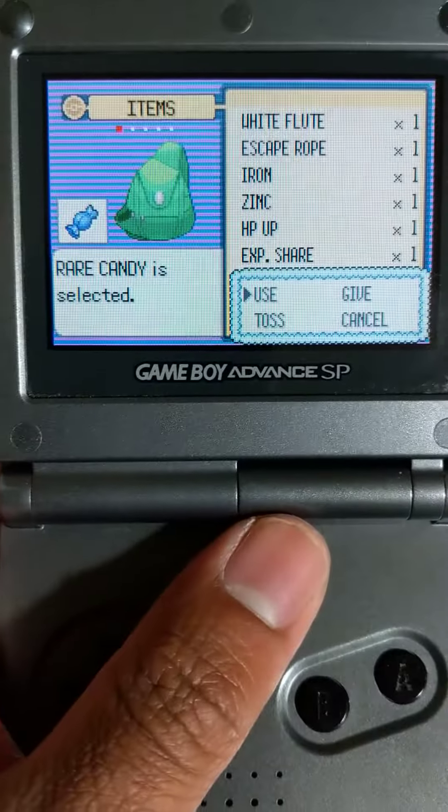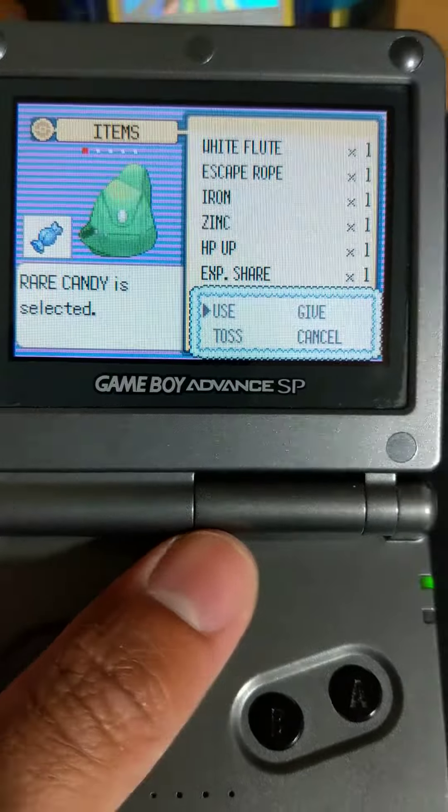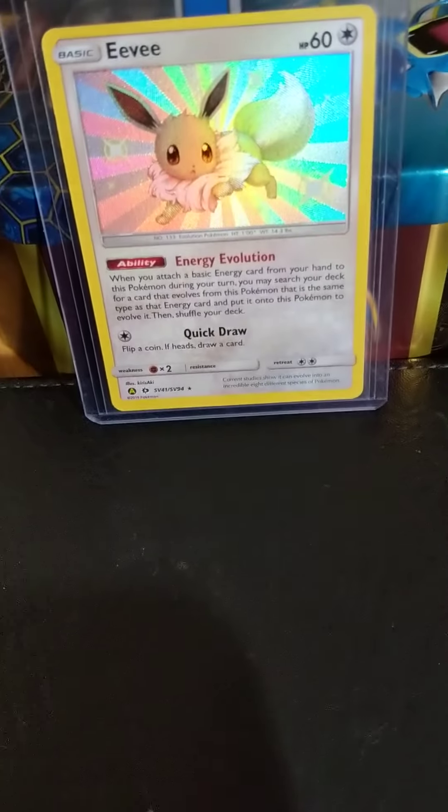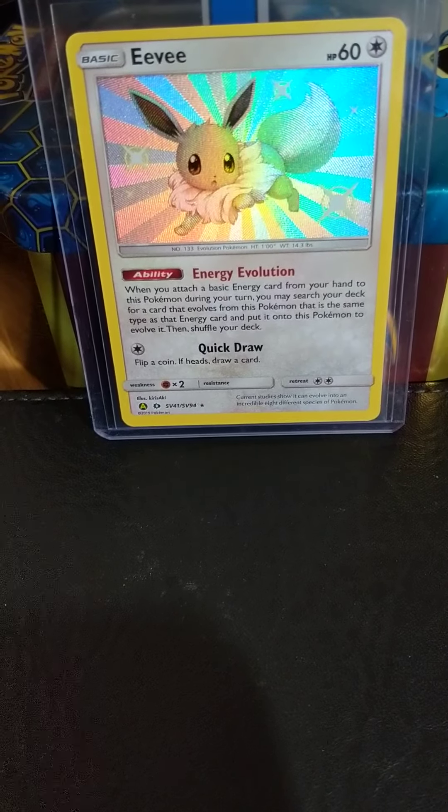Hello everyone, we're back with another evolution video, and we'll be using Rare Candy. Before we get started, no bootlegs guys — Pokemon Emerald being played on an AGS-101 Game Boy Advance SP.